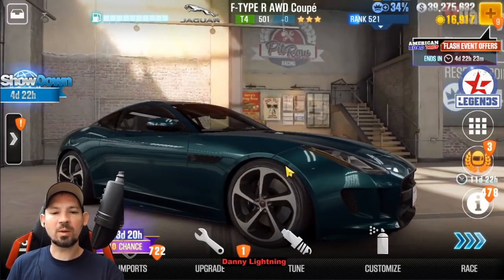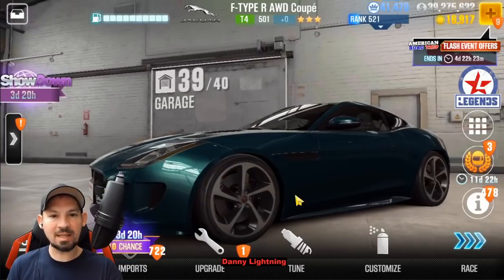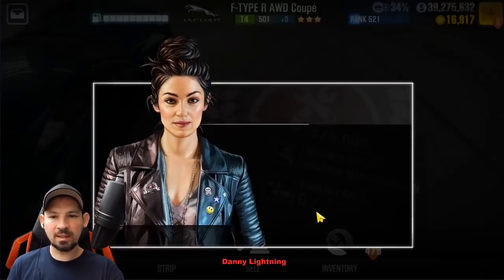I'm not gonna waste any more keys — silver keys are the one thing in this game you do not want to waste. Unfortunately, it looks like the game has just completely glitched out because I pulled a car and now I'm on a black screen. I restarted the game and it looks like I did get the car. I was worried it might have taken my keys and not given me a car, but I got it — I'm just gonna go ahead and strip this guy.